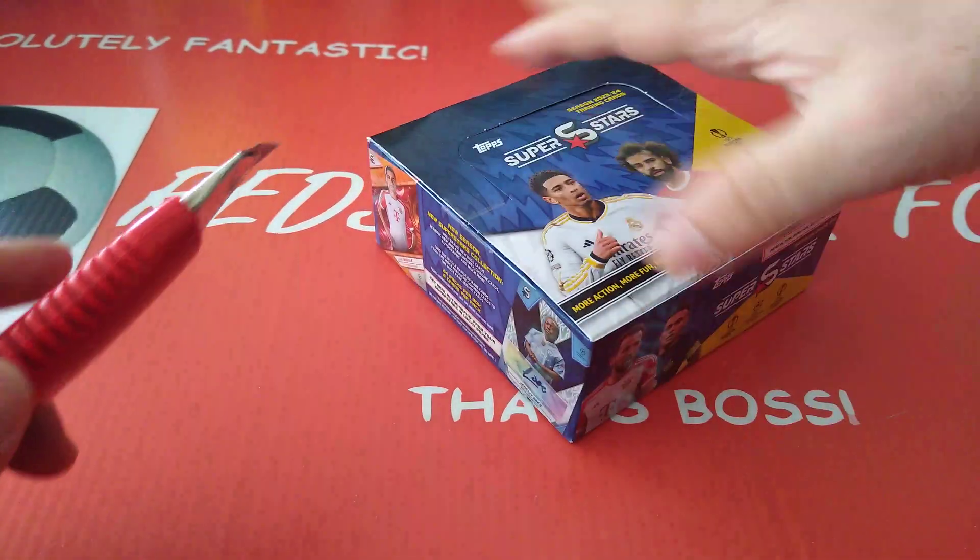Topps Superstars 23/24 — we opened the full box. Two Final Boss cards — not bad: Zaire Emery, Alphonso Davies. We got two numbered cards — not big players, Ratkov and Babadi, both numbered to 99. 97 and 67. I don't think anyone has heard of them, but we'll leave them there.